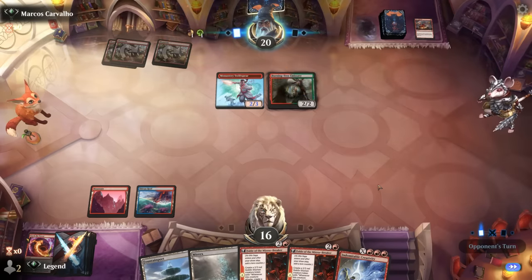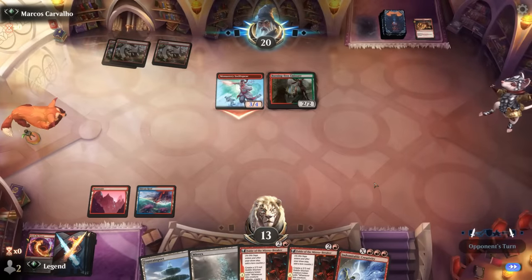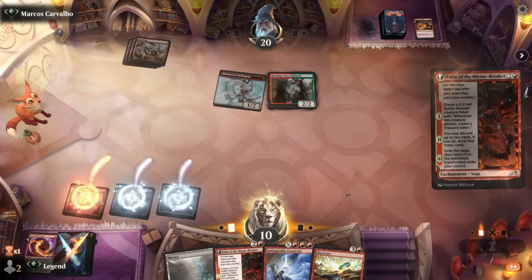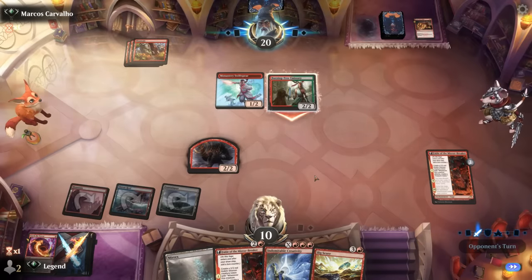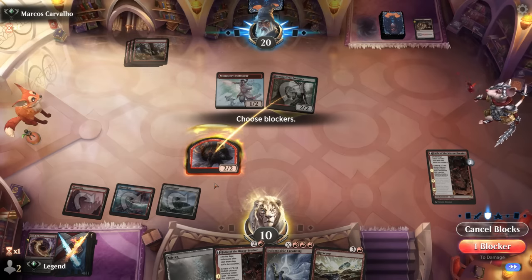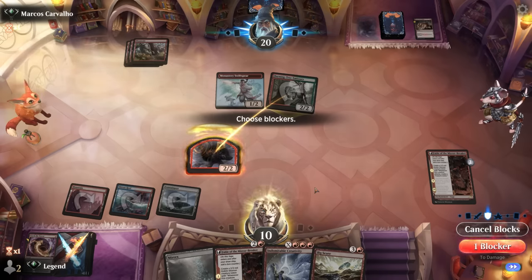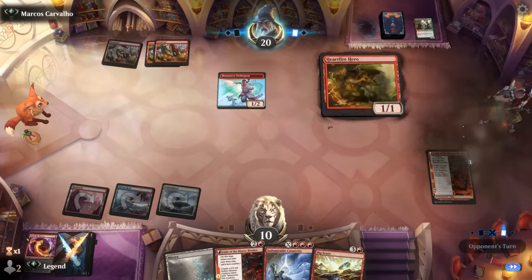Opponent already emptied their hand — Secure the Wastes — we're at ten, facing three damage per turn at least. We're happy to trade away the Fable token. This implies they maybe didn't draw another threat. If I take it next turn and attack I get a treasure but I won't have two targets for Creativity yet. With Big Score in hand it's safe to trade here. Opponent found another Hardfire Hero. Maybe just discard a Fable so I can Big Score, make two treasures, and have five mana to combo kill.